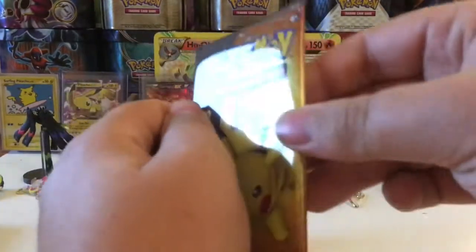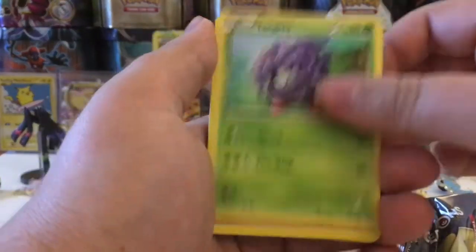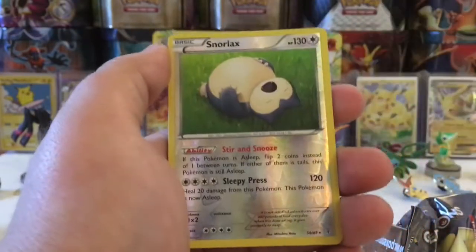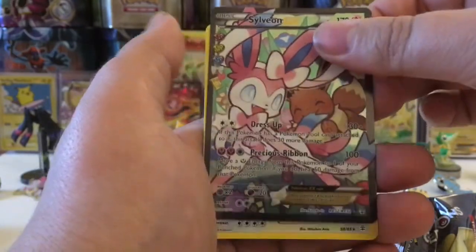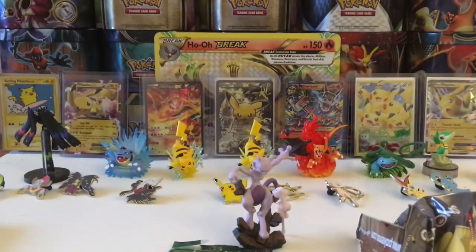Now we have our last pack of the five, which is a Pikachu pack. Maybe he'll give us some luck. If not, I would say the goods should be in the next five packs. We have a Meowth, a Slowpoke, a Tangela, a Rhyhorn, a Snorunt, a Metapod, a Maintenance, a Snorlax Reverse, a Sylveon EX Full Art — which is pretty awesome, I can't deny that — and a Snorlax Regular Rare. I'm going to sleeve it up, do a quick recap, and then cut to Part 2.